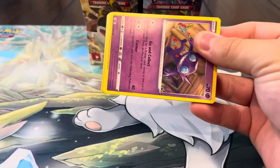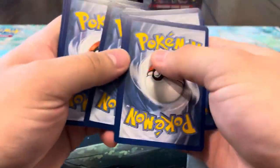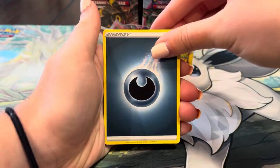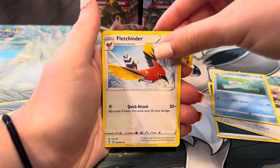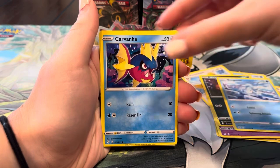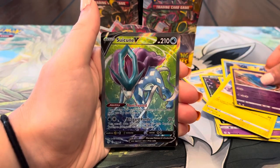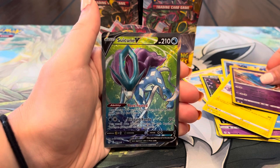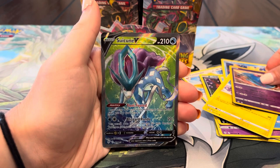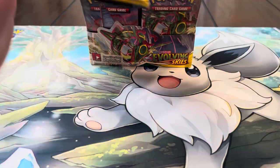I also want to pull some full arts that we don't have — we love our full arts, and we're still missing some of the Eeveelutions like Glaceon. We got energy, Farigiraf, Lombre, Fletchinder, Sableye, Nickit, Bergmite, Carvanha, Igglybuff, Whimsicott — and oh! Suicune full art! Yo! I'll take that all day — that one's fire and we don't have it. I love Suicune, let's go!